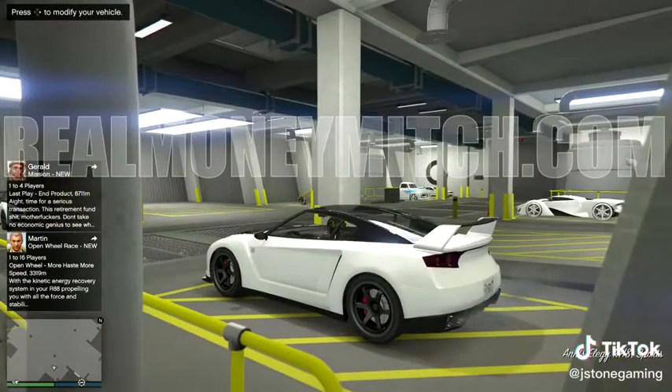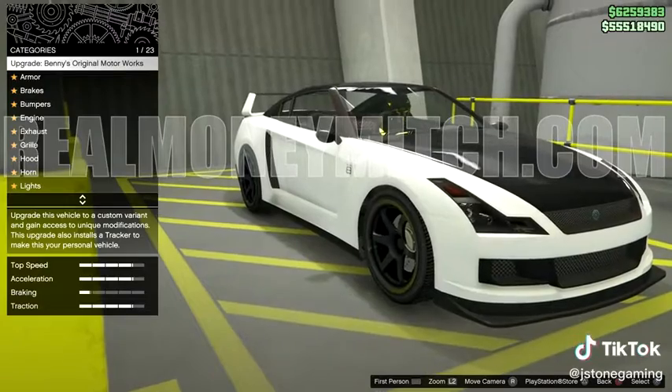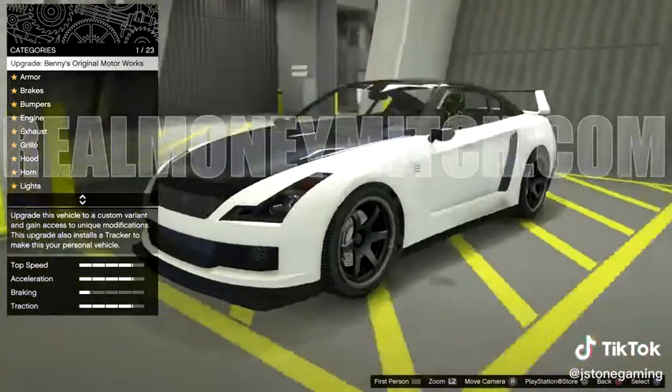Hop inside of the free Elegy and tap right D-pad. The vehicle should not move from the parking space. Go down to sell, click on it, and sell the vehicle.